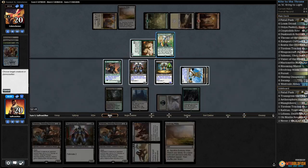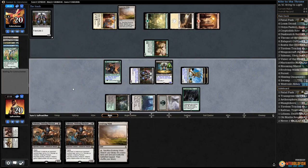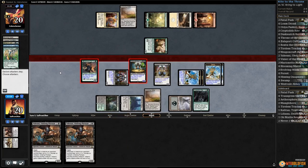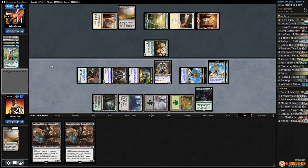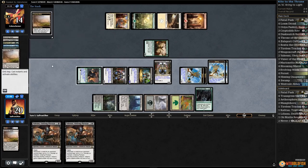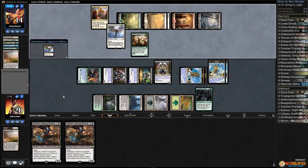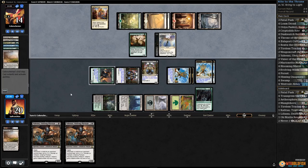Kill Vizier, play another Weaponcraft Enthusiast, make some servos, play Evolving Wilds, get in some damage, crack Evolving Wilds, grab a Forest, pass the turn. Opponent is in super rough shape — even if they wrath they die. If they don't do something good we just Yahani-sack win. Opponent plays land, Angel of Sanctions lets our opponent live temporarily, gets rid of Marionette Master, passes.